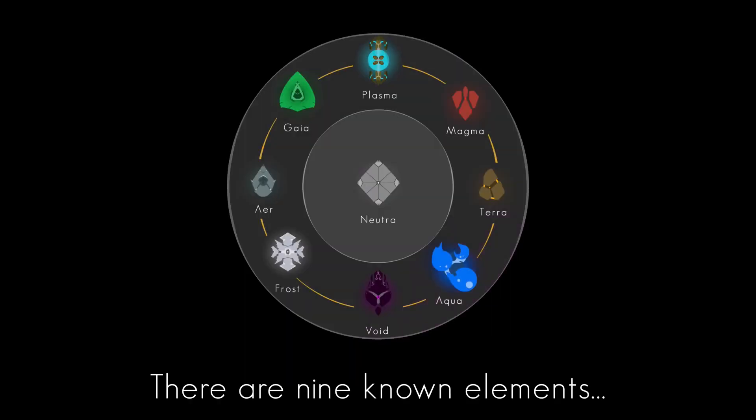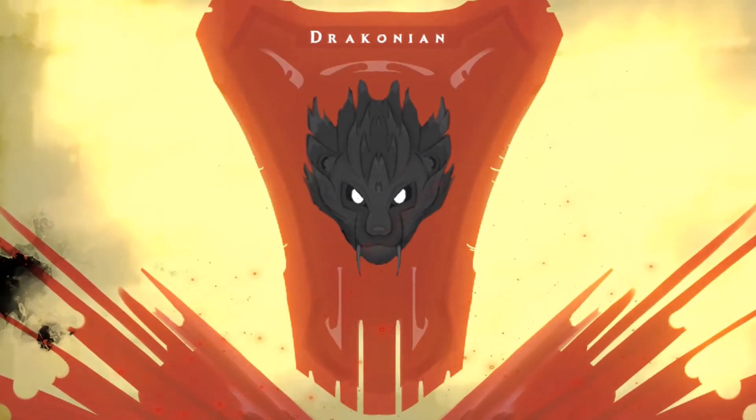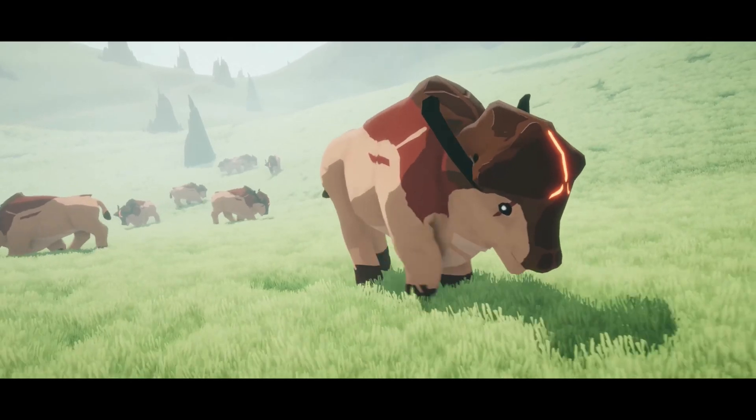The alpha kicks off with the Draconian Continent, home to four of five biomes. The fifth is the ocean biome, which is still in development. Everyone will be starting in the same seed — it's procedurally generated, but you can share the same world via the seed number, just like in Minecraft. We're all starting in the deep forest on the second outer ring.